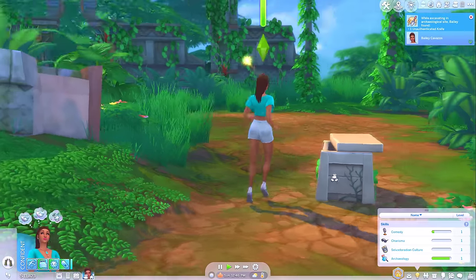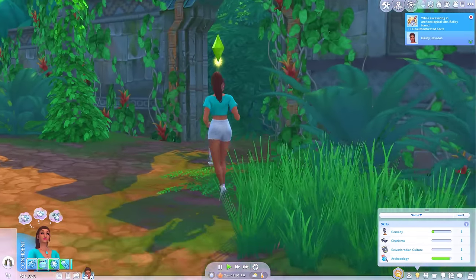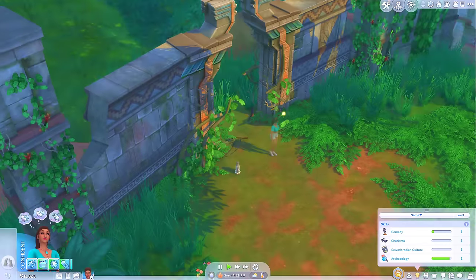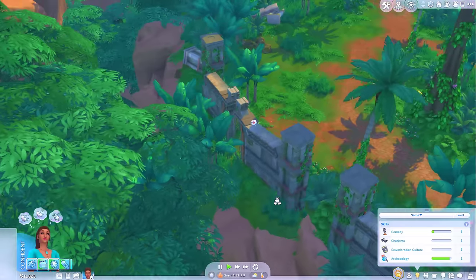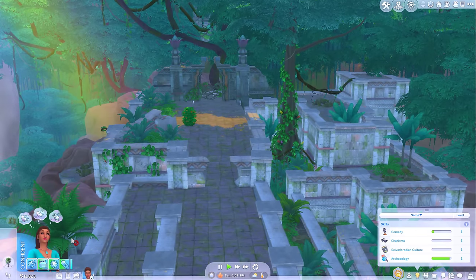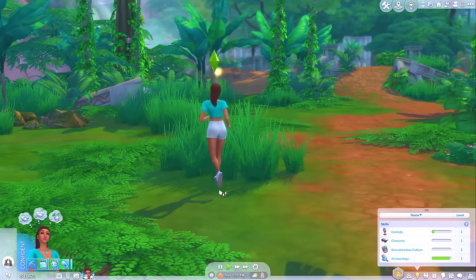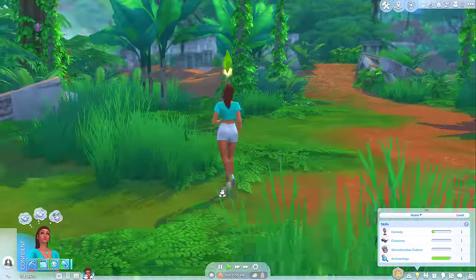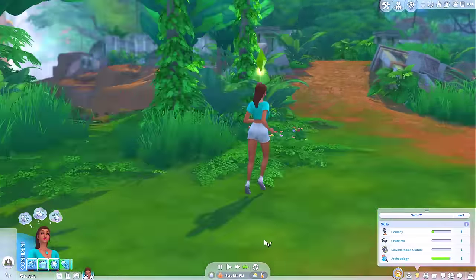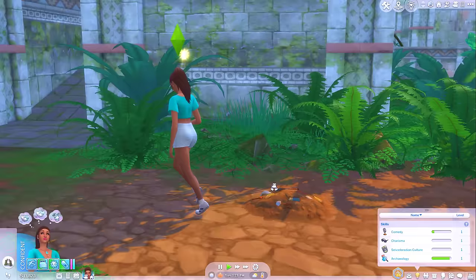What do we get? An unauthenticated knife — that might help us if we get into a scrap with a mummy, although I don't think there are mummies in this game. Skeletons though, maybe. This time we're going to cross the bridge and see if we can clear the path with our hands. I noticed at the little shop that the guy wasn't even selling a machete, so I'm starting to wonder whether that's ever going to be recoverable again.